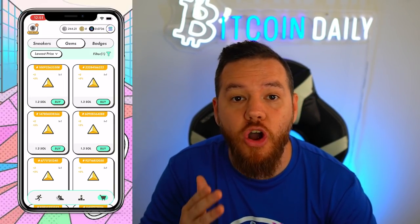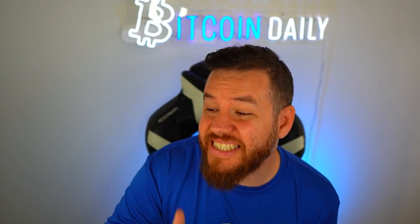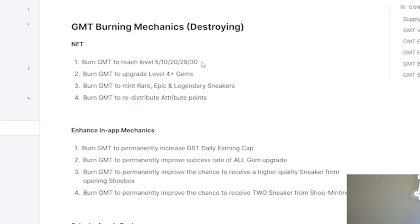With GMT officially added to the app, they will begin giving it more and more utility within the game. One of the main utilities added for GMT is that you will now need GMT in order to upgrade at certain levels. Starting today, if you're leveling up your shoes to level 5, 10, 20, 29, or 30, you will now also need to pay with GMT — so it'll be whatever the GST cost was before, plus a new GMT cost. Some other utility includes burning GMT to upgrade level 4-plus gems, burning GMT to mint rare, epic, and legendary sneakers, and burning GMT to redistribute attribute points. Not all of those are in the app yet, but the leveling requirement was part of today's update.